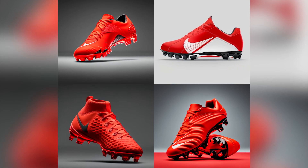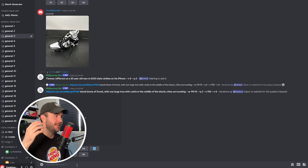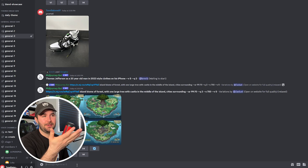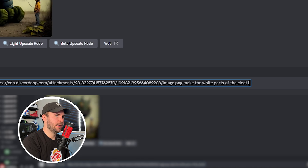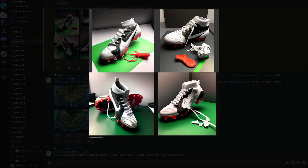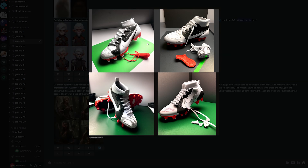I went in and played around a little bit and some really cool things came out. The first thing I want to try is taking some current existing cleats and just making them different colors to see what pops out. So the first one is taking the Nike Panadunk that came out this year and playing with different colorways — making the white parts of the cleat red. These don't look really realistic. This one looks the most like a football cleat but I don't even like it — I want to try something else.